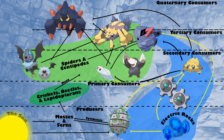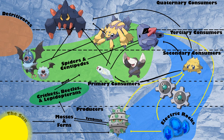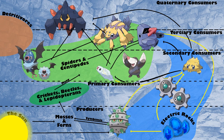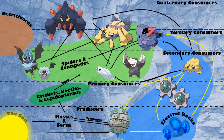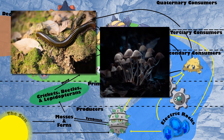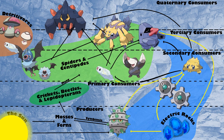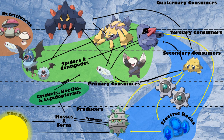Before we wrap up, remember that no food web is complete without detritivores, which consume decaying material and are important for nutrient recycling. In cave environments, these are going to be things like millipedes and fungi, and Pokémon that fit this role might be Tynamo scavenging carcasses, as well as Foongus and Amoonguss sapping up excess nutrients on the cave floor.